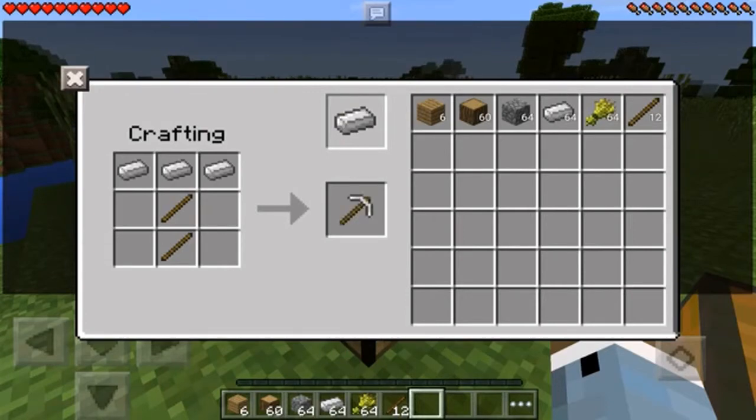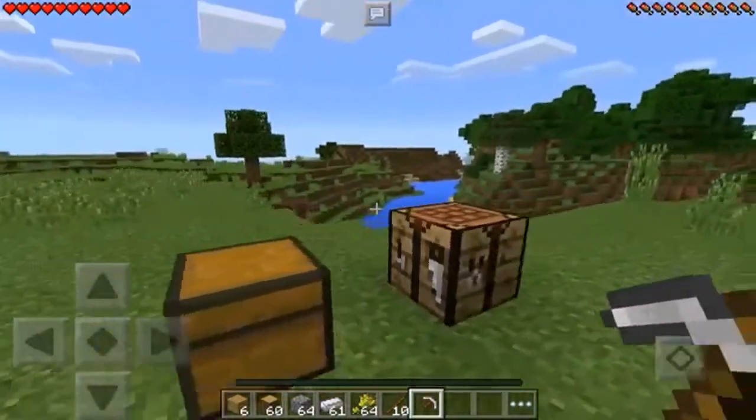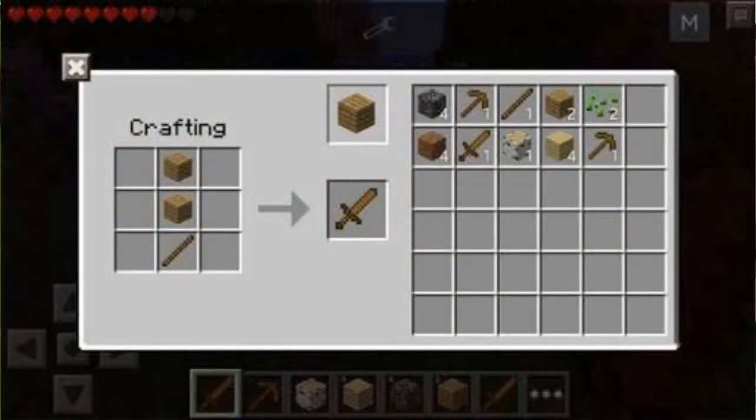I don't think I'm going to use PC crafting because, look at that — it's very very hard. You have to drag the item here, drag the item there. The easiest way is the Pocket Edition style UI, and I think that's already confirmed by the developer.